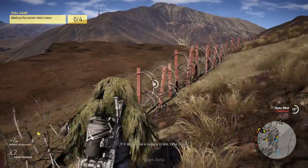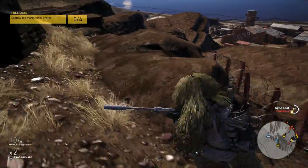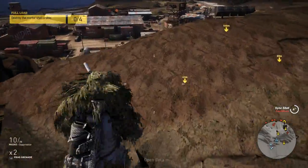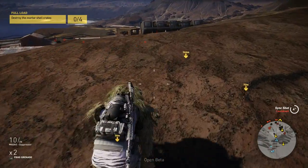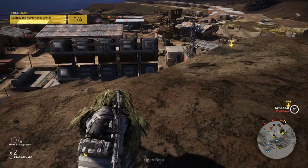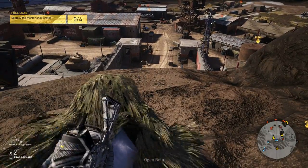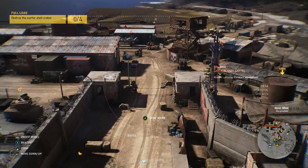Coming up on the objective now — weapons free. Looks like a supply area. Jump over — okay yes, we made it in. Let me take out the alarm. They can still call for reinforcements if you take the alarm, just not as many I believe.